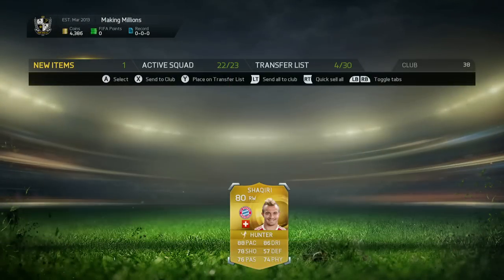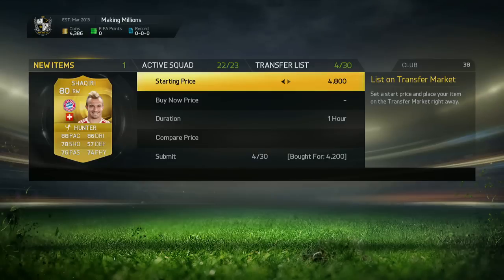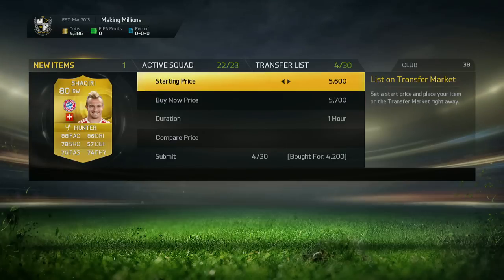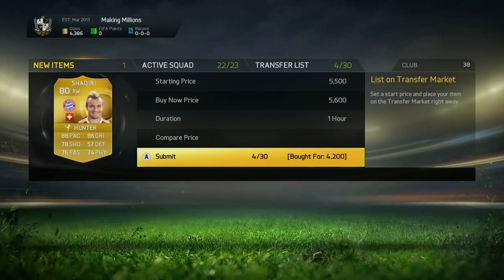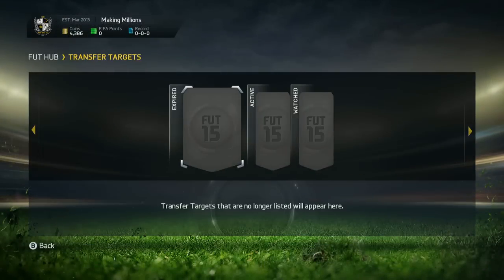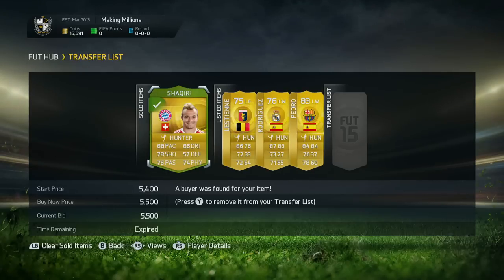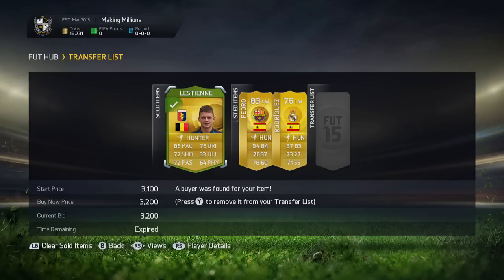A lot of the players were starting at pretty much what they go for. We're going to try and get about 1k profit out of Rodriguez. We also pick up Shaqiri for 4.2k and try to list him up for about 5.6k — again, not the craziest amount of profit, but it is still profit. You've got to look at it this way: don't expect to make 50k in one night, because that's not what these methods do. It's little bits and a lot of them. I'd say I spent maybe 3 hours doing this, and for what we get, it's not bad at all.